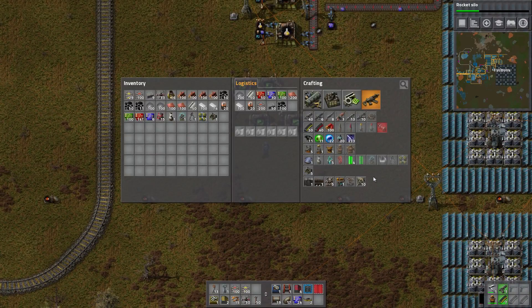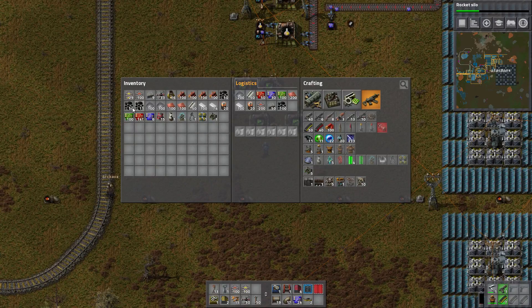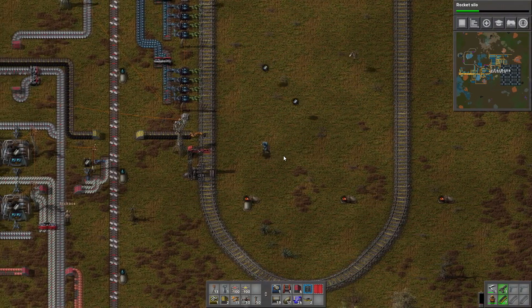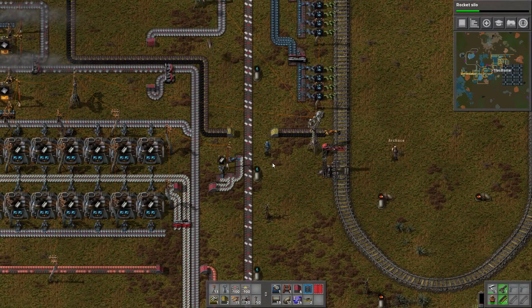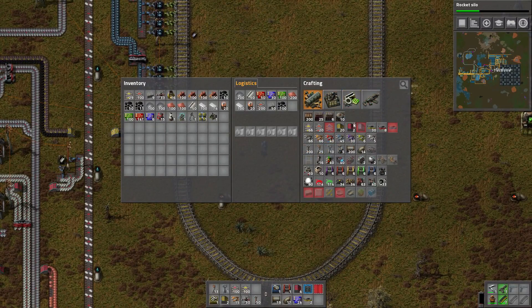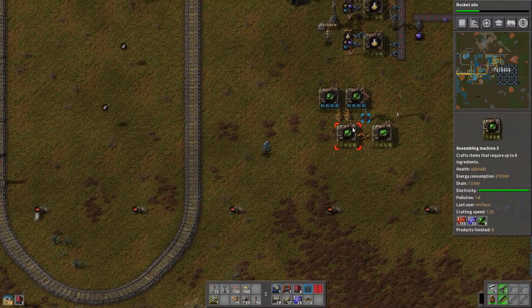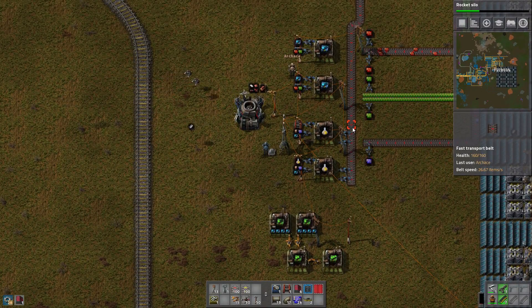I am excited. One is already done. Hey, do you have any blues on you? Blue chips or speed modules? Speed modules — no, I don't. I have just a few, and the ones that are in here should stay in here because we're almost out.